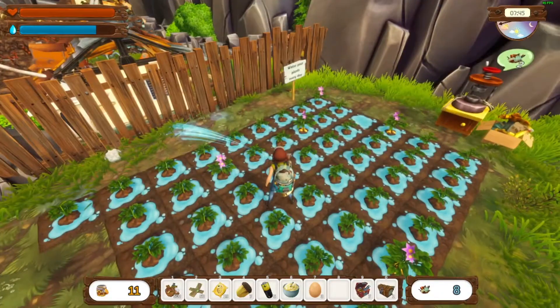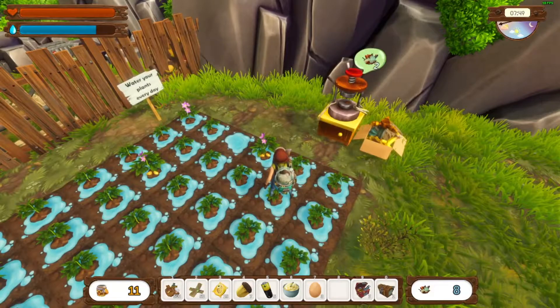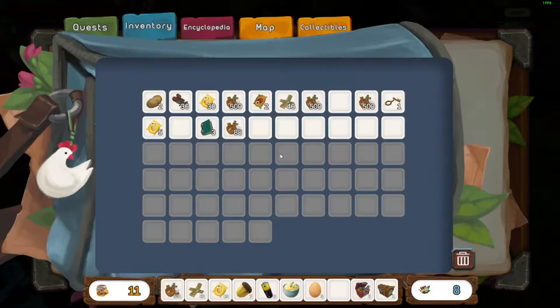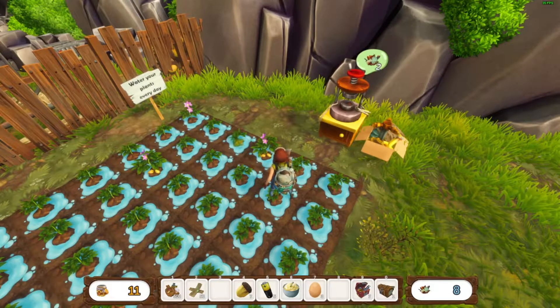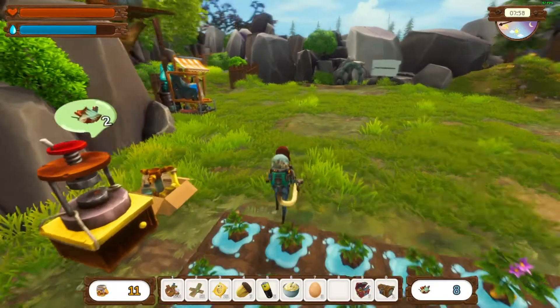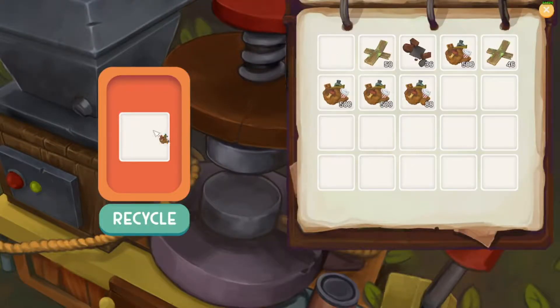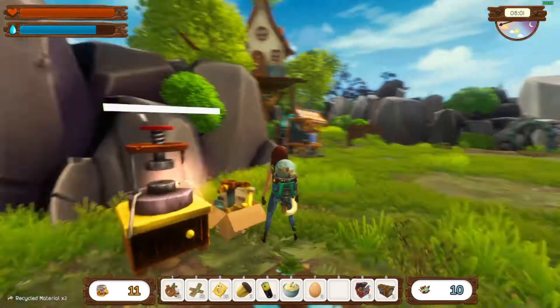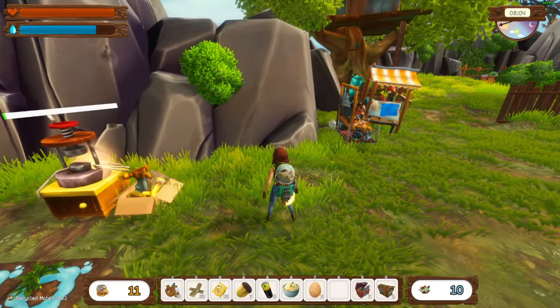We need to put down our chest — we have a place for one more seed. We have another seed right here; we missed the spot so we're going to go on and plant it. Then we're going to get our scrap and put down our chest, putting all this recycled material in there so we have some more room in our inventory.